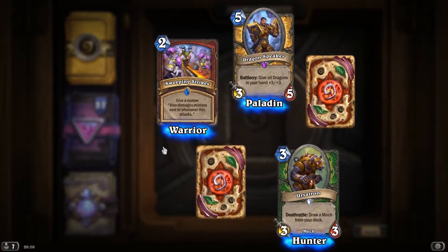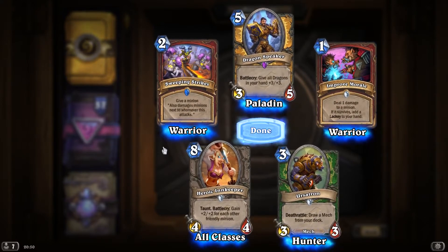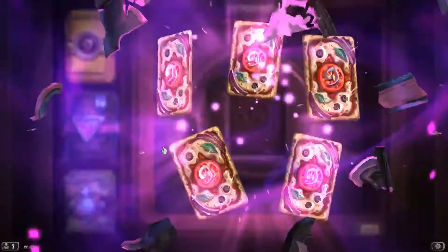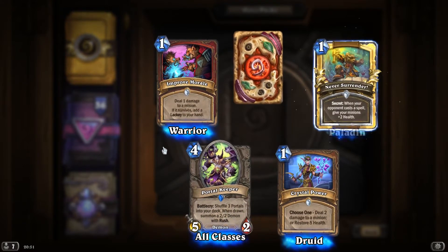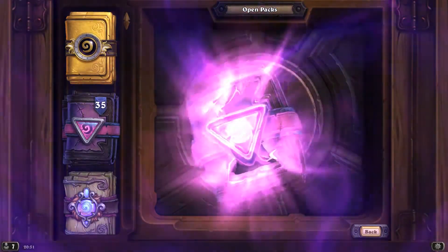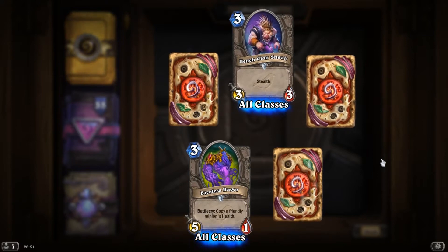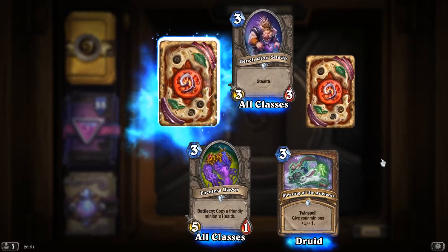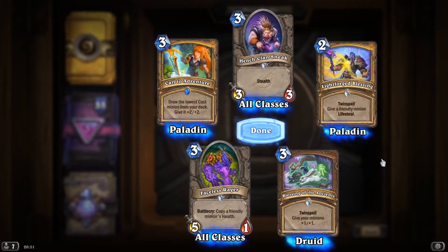Ursatron — Deathrattle: draw a mech from your deck. Heroic Innkeeper. And Improve Morale, deal 1 damage to a minion — if it survives, add a lackey to your hand. Portal Keeper. Improve Morale. Crystal Power. Golden Never Surrender. Evil Cable Rat. Evil Cable Rat. HenchClan Sneak. Faceless Rager, Battlecry: copy a friendly minion's health. Blessing of the Ancients, Twin Spell, give your minions plus 1-1. Call to Adventure, draw the lowest cost minion from your deck and give it plus 2-2. Lightforged Blessing, Twin Spell, give a friendly minion Lifesteal.